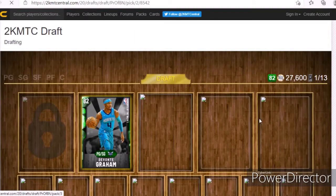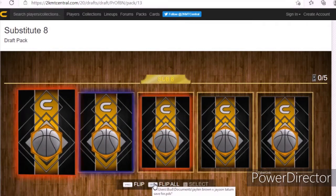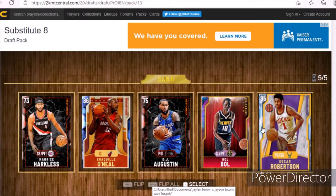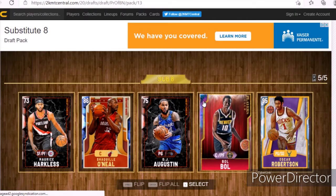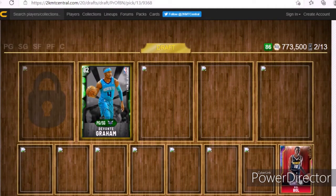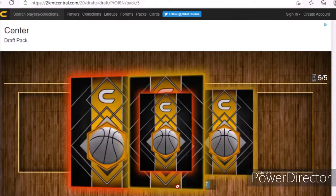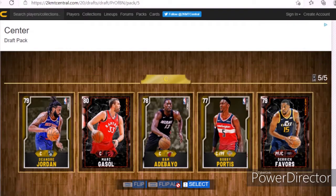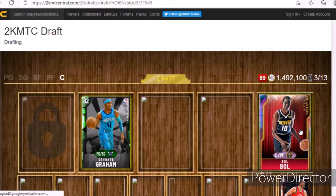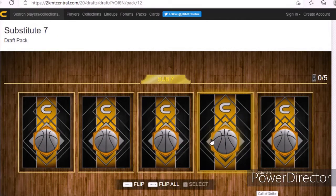I'm gonna move on to my bench — flip all. Your bench is normally not that good, but I just got a diamond coming off my bench and an opal Bobble. For my overall, I might just be doing this by overall. I'm gonna move Bobble to my starting center position. Oh, Mark... yeah, so I'm just going to be trying to get the best overall across two drafts — I will be doing two drafts in this video.